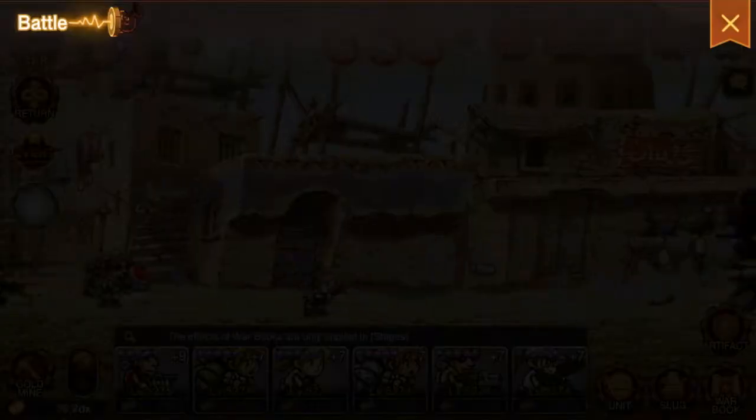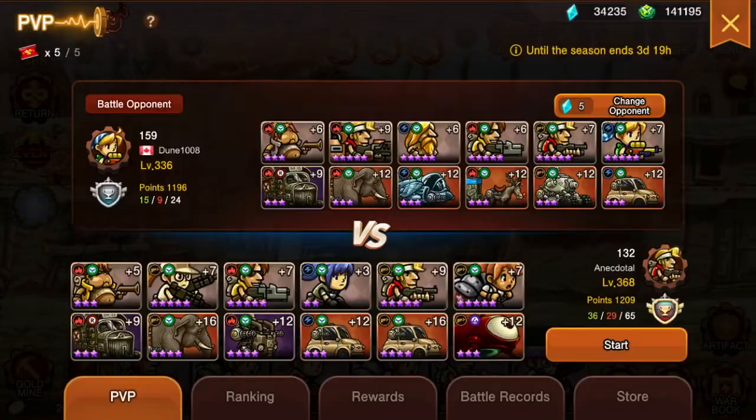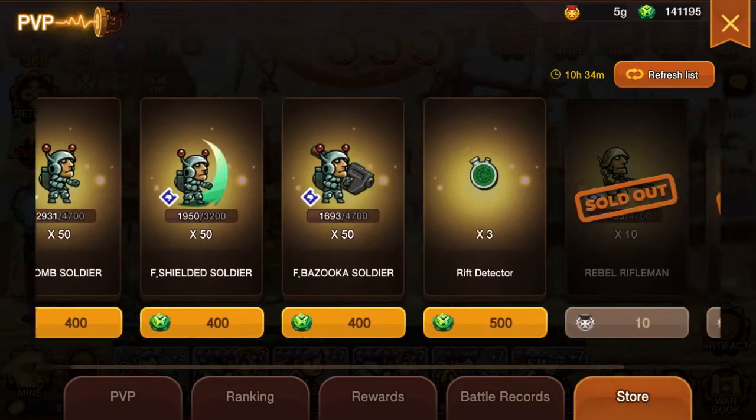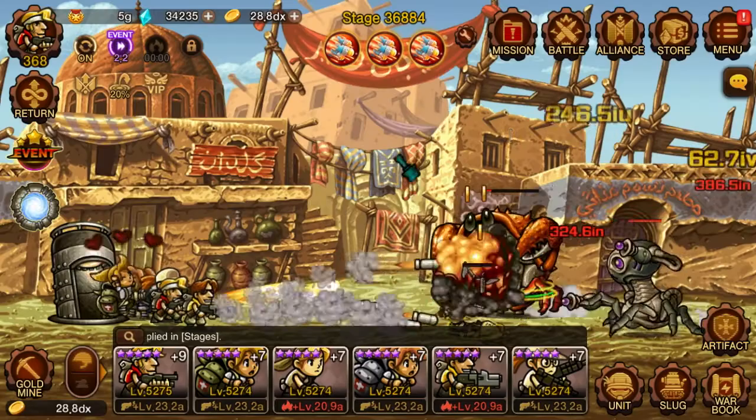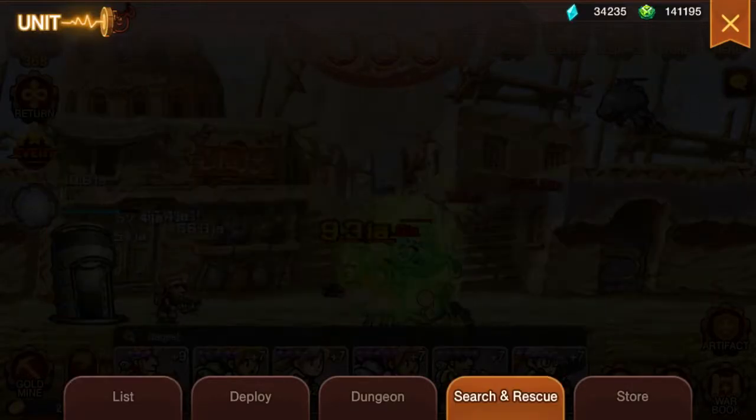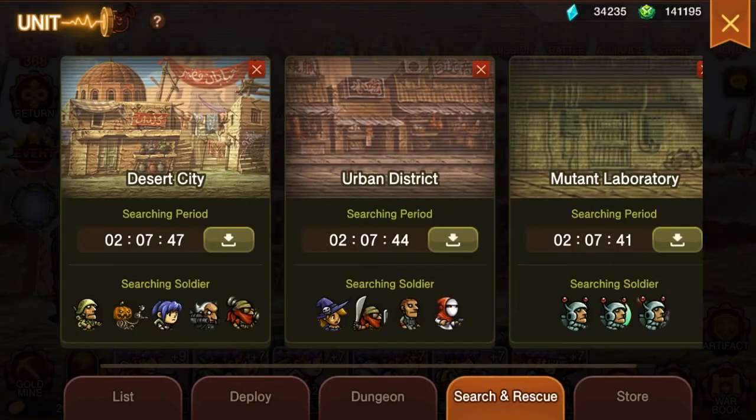Are you kidding me?! I now have 141,000 honor coins. A not-so-smart person would go into that shop and buy units for 400 each — but they're farmable: 50 a day, and during events you can get 75 of them.